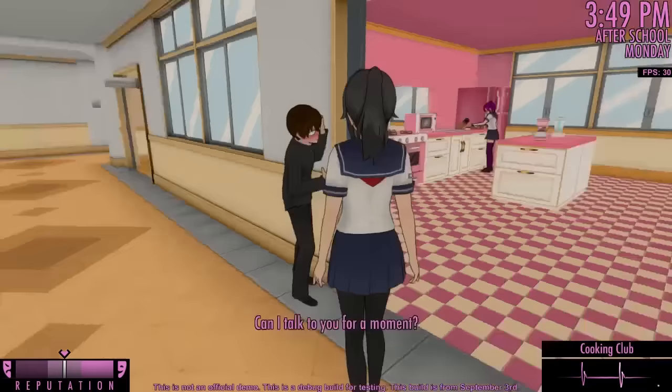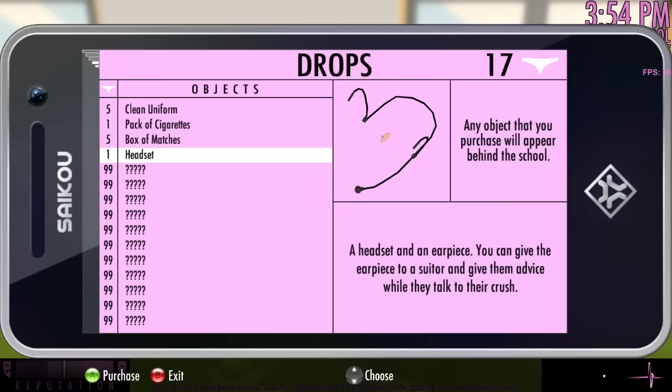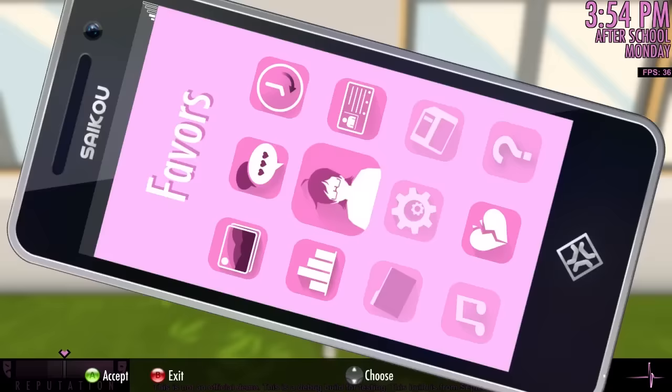In order to make your rival develop feelings for the suitor, you will need to make the two of them interact with each other. This is called Courtship. There is a Court command in the Love menu, but you will need a special item in order to unlock this option.